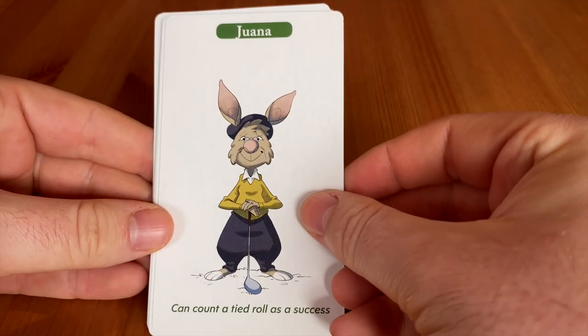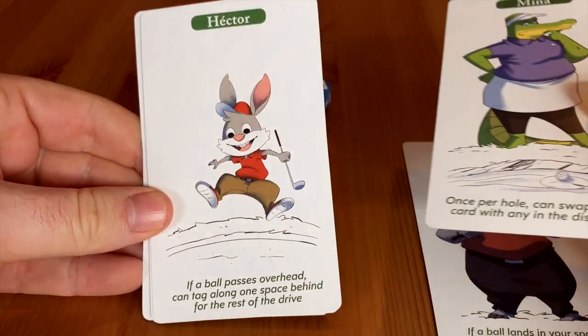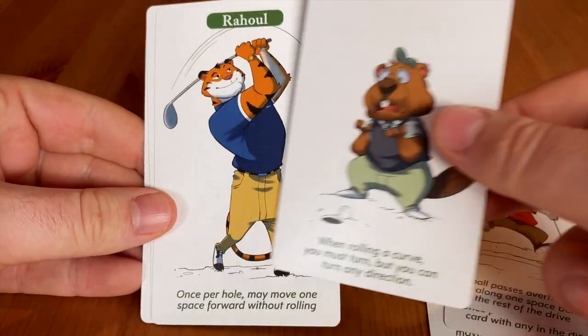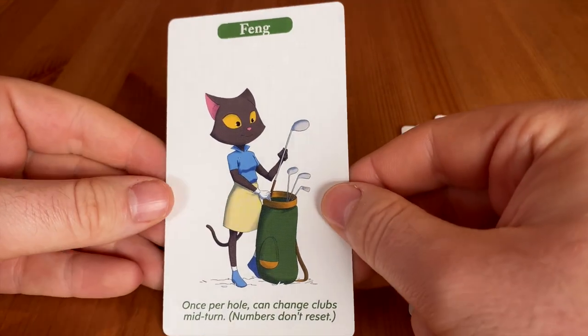Let's quickly go through the characters: we've got Joanna, Gus, Mina — pretty cool looking — Hector, Cal, Rahul — they've all got different abilities. We've also got Sandra and finally Feng.